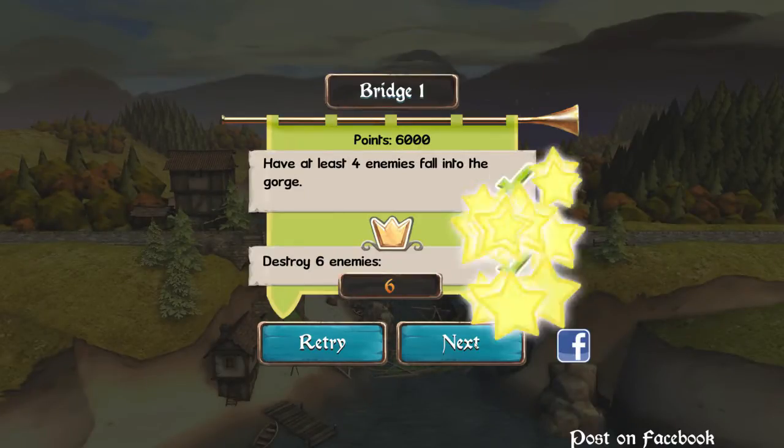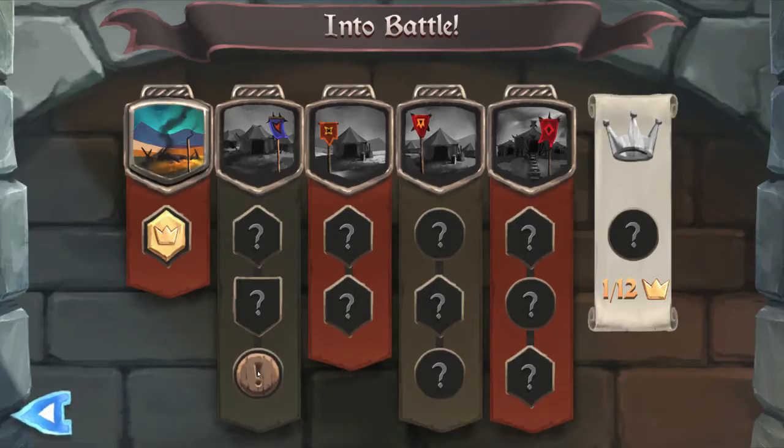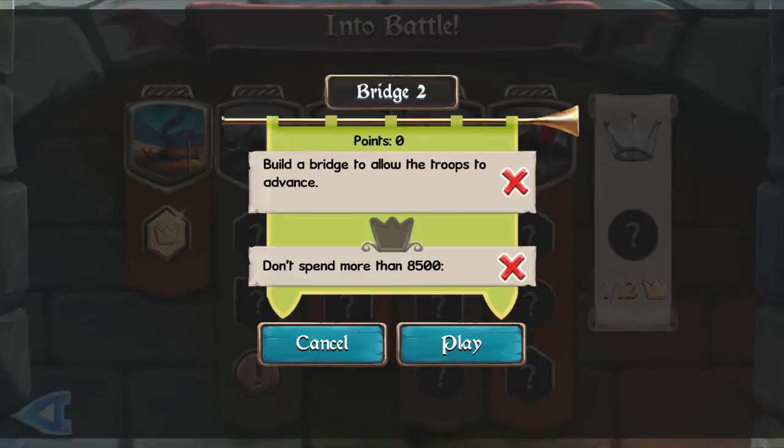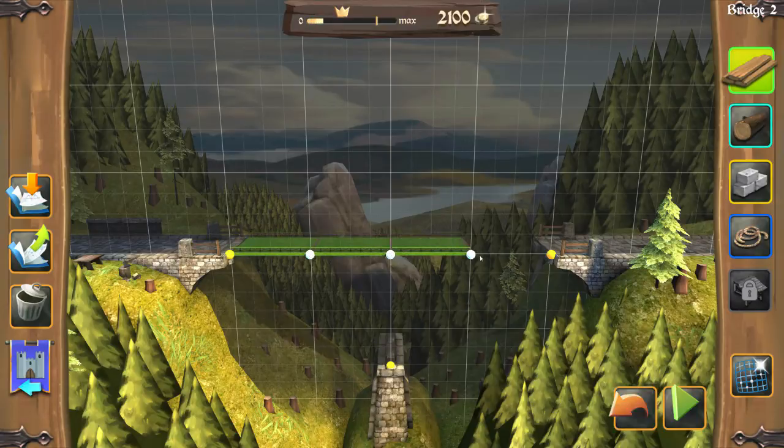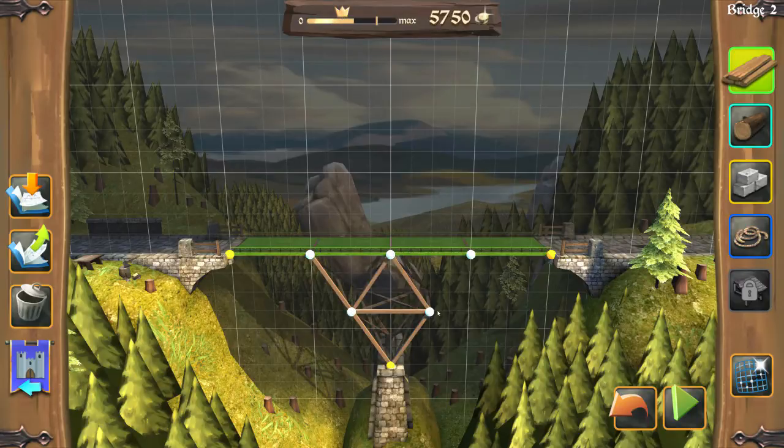Splat! Gold medal for me! Next objective: put a bridge to allow the troops to advance - don't spend more than 8,500. 8,500 could be on stone alone. And the budget ones are just so annoying.